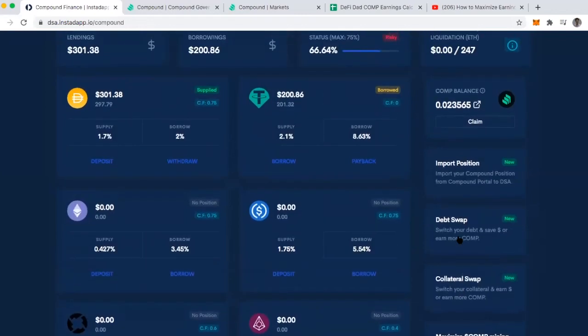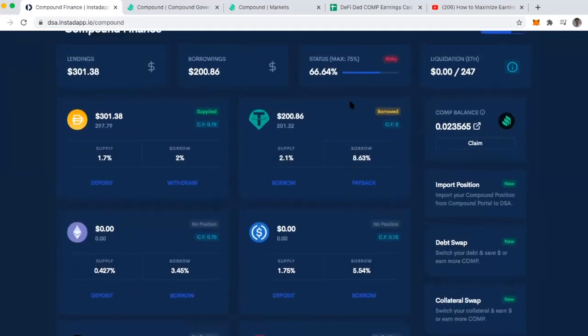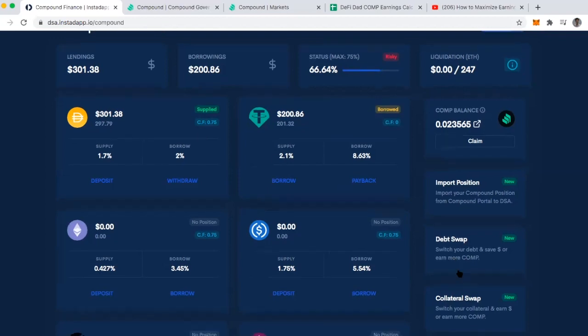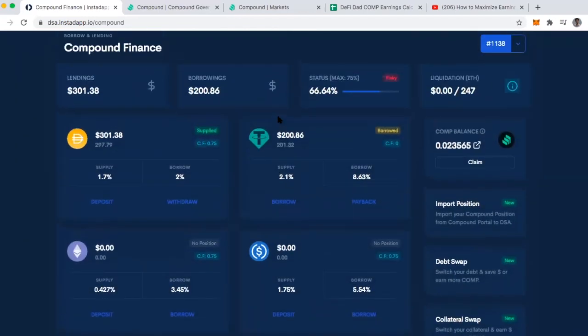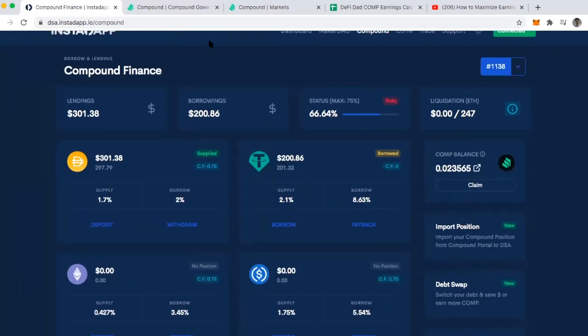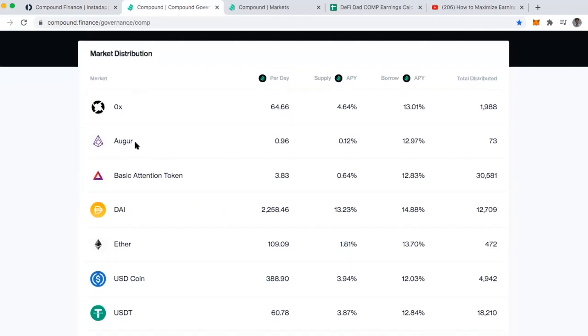Lastly is collateral swap — it's identical to the idea of the debt swap. Thankfully, my collateral is already in the DAI market, so I'm earning the maximum amount I could be earning here. But if my current collateral were USDC, I could use this: what would happen is I'd withdraw my USDC collateral, it would get swapped for DAI, it would pay back my USDC debt, and I would now have DAI as my collateral. I already have DAI as my collateral, and according to the market distribution chart, this is the best place I could be right now.